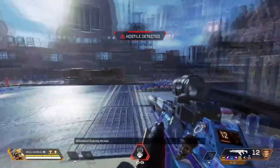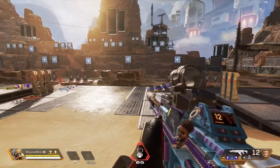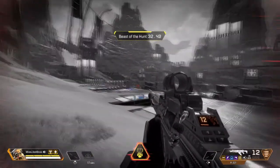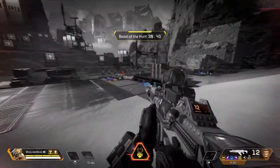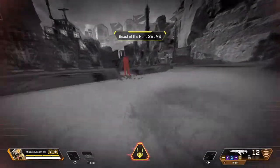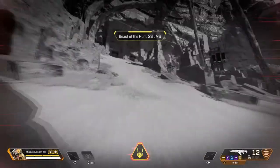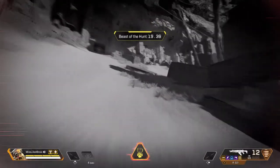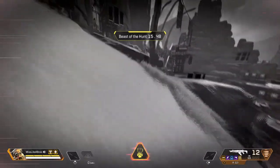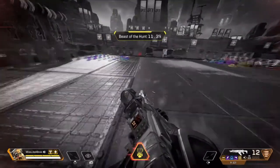His tracker scan doesn't have that long of a range, but when you activate Beast of the Hunt everything turns gray and enemies are outlined in bright red — you can see them through walls, through smoke. You also get about a 10% speed boost. So let's say you want to hunt somebody down and they're running, zipping around zip lines — look how fast you move. You cut around a wall and surprise them.